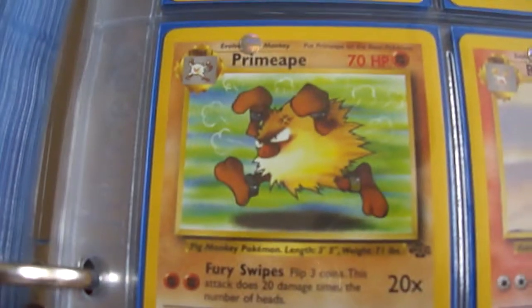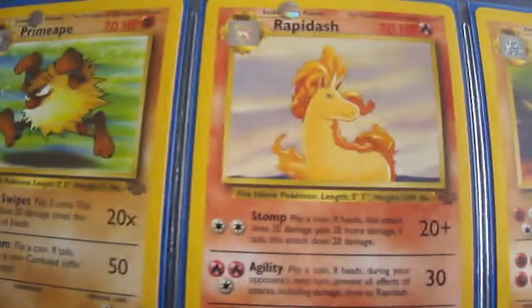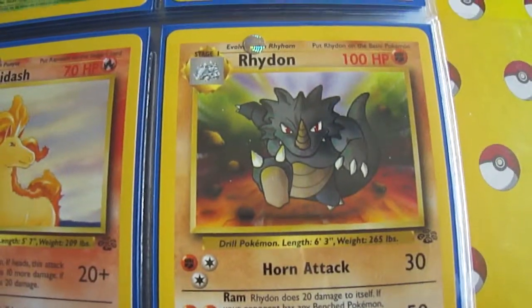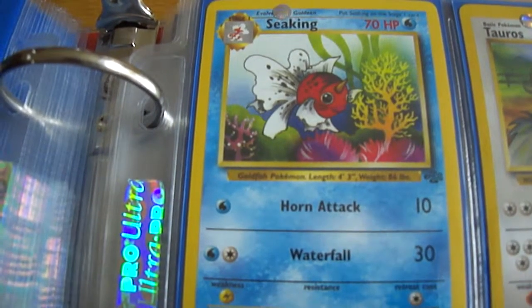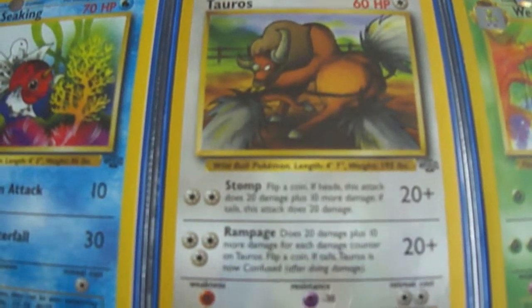We got a Primeape. Ash had one of those as well — a Mankey that evolved into a Primeape. We got a Rapidash. Very cool. A Rhydon. Next page we got a Seaking. I really like that artwork on there. A Tauros. Ash had one of those as well.